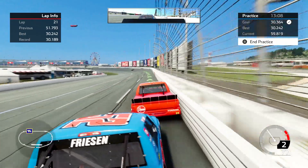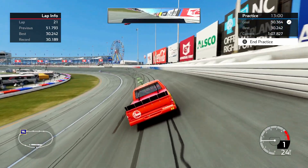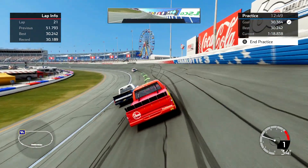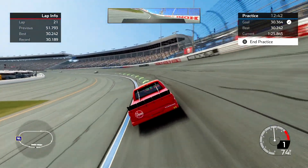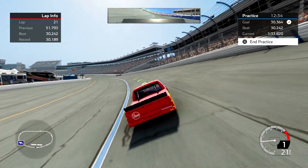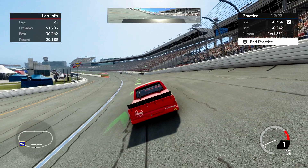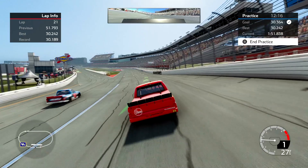Coming into turn three I'm taking more or less the suggested line, maybe a little bit wider. Right about where you see the first blue stripes painted on the wall — maybe just before that — I lift and try to get the truck to the bottom, then run the bottom around the corner. On exit, the big thing is the truck getting loose — that's the problem you fight at Charlotte and most tracks. The key is you have to have the truck straight on exit; if you're still turning the wheel really hard left you're in trouble. You need to have it rotated and going forward.